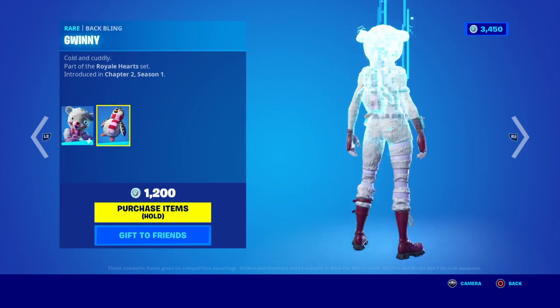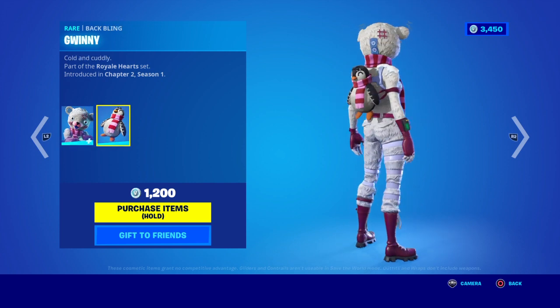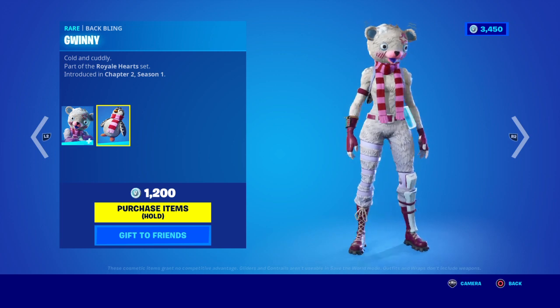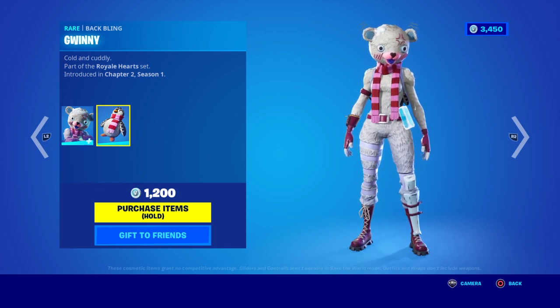This is reactive and comes with a backbling — Cold and Cuddly. 1,200 V-Bucks. And this is a rare backbling.